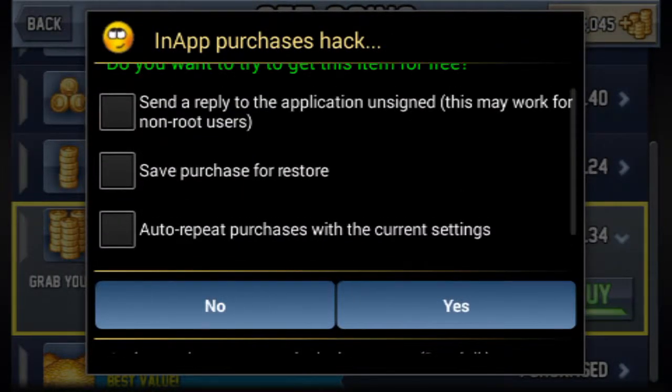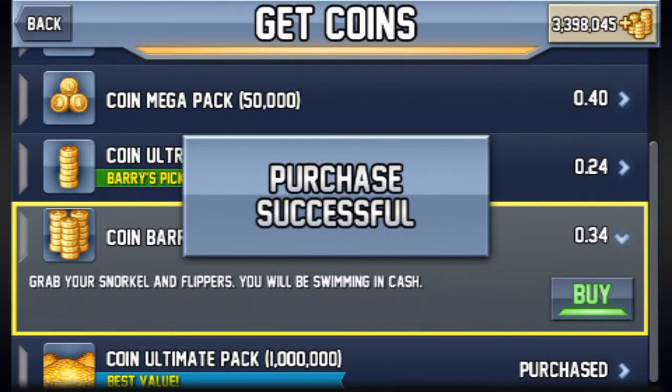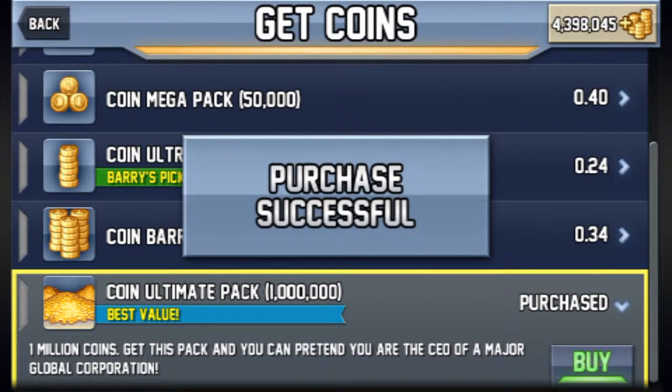When you buy something, a popup will come out. If you don't want to see it anymore, just click on the third option. Then click yes, wait a while for it to log the purchase, and then keep buying.